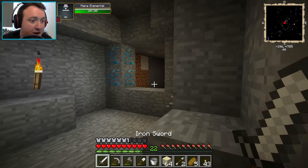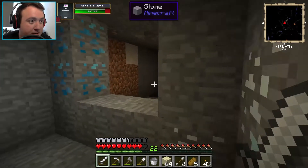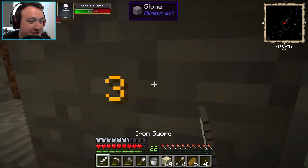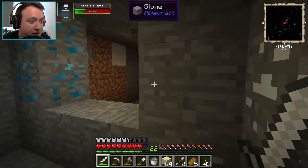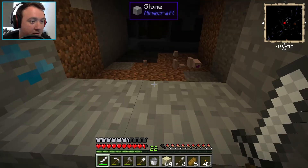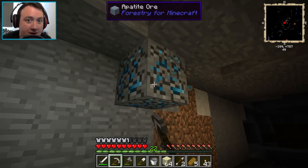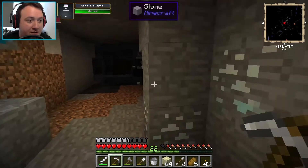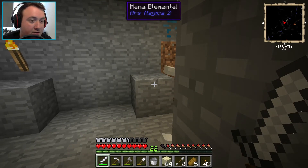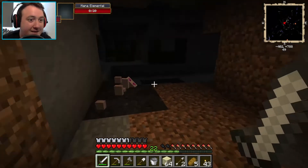Oh shit - what is that? It's a mana elemental. I don't want to tango with this guy. I don't hit him very hard either. We're going to just trade shots here. My sword broke! These guys are tough. One more hit - there we go. Did they drop anything cool? Just experience. Let's get more of this apatite. There's another one - come on! They don't take any damage at all.